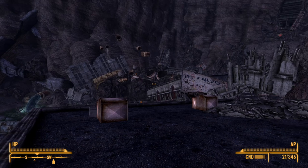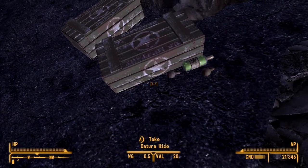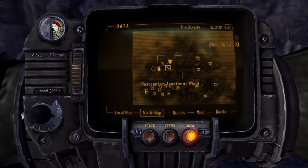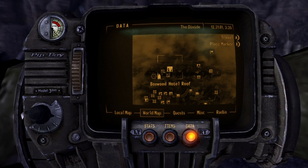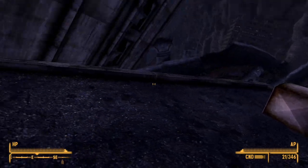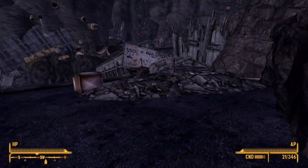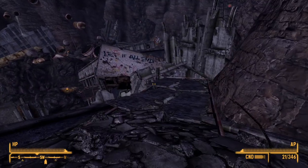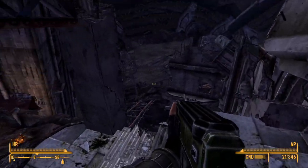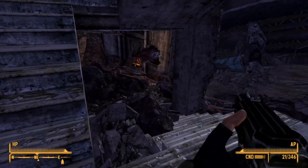Alright everybody, welcome back to this Fallout New Vegas walkthrough. So last time we left off, we just got through into the Boxwood Hotel roof from the Cave of the Abaddon. Ulysses took Eddie, which is the most heartbreaking thing I've probably experienced in this game so far, besides being shot in the head. Lost our companion slash distraction, and now we gotta continue through the Marked Men infested area.